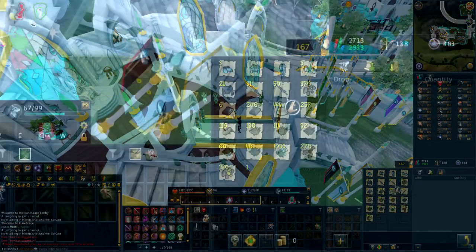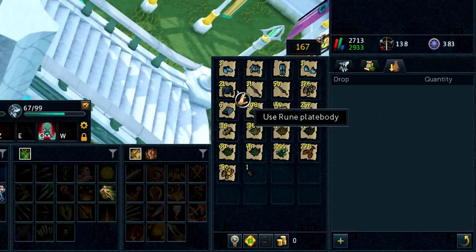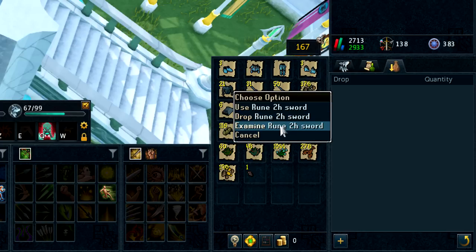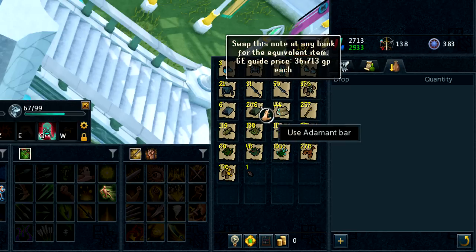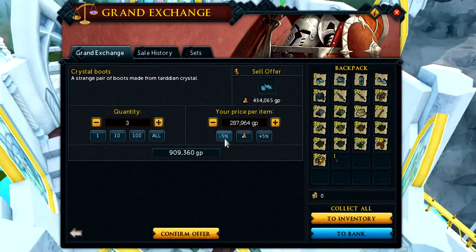Looking at the inventory — I didn't use a spring cleaner so I could track the rates of different rune items. It looks like you get a lot of rune equipment. I got 50 rune 2h swords at 36k each, which is 1.8 mil from just that one item. The bulk of the money will come from rune items and probably herbs, assuming the crystal armor doesn't sell well.